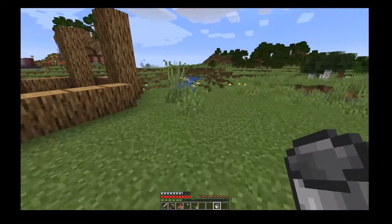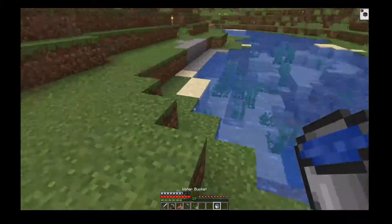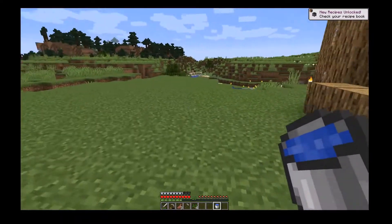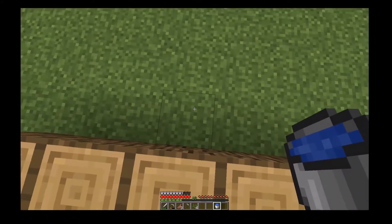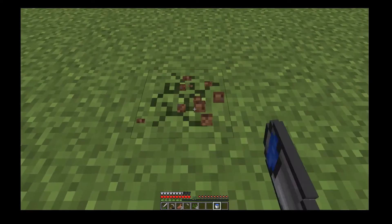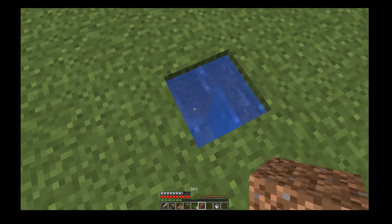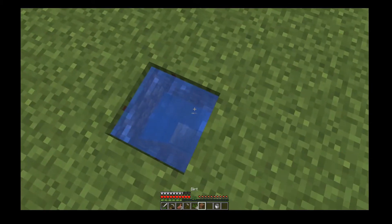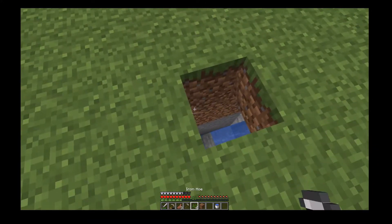Yeah I think this is a big enough bit of land. Right so I'm just going to get some water from down here. We need to do it 4 blocks from here, so 1, 2, 3, 4. It looks like we've got a little cave underneath here. Yeah we've got a little underpass under here.